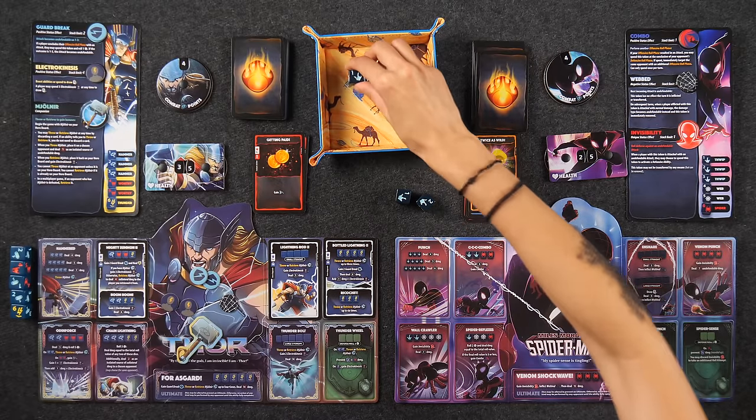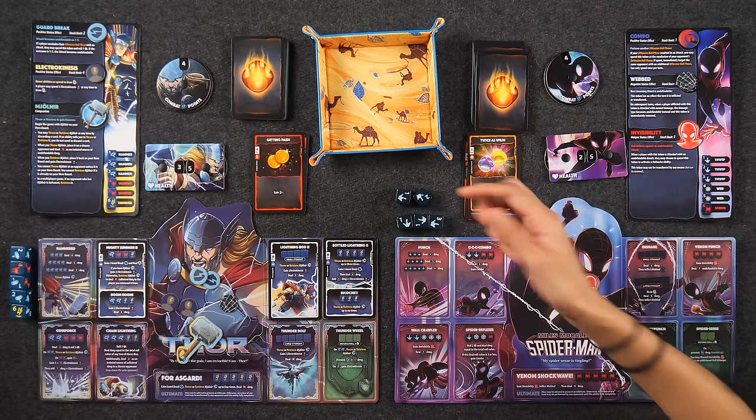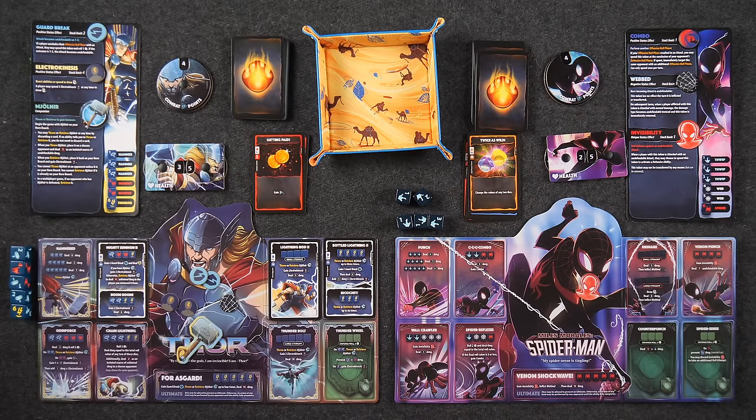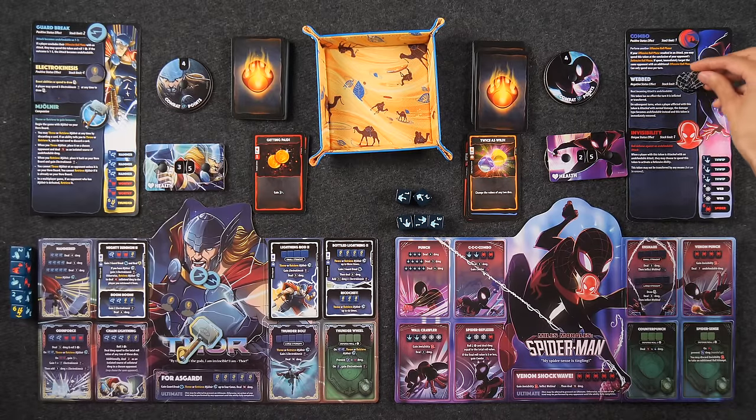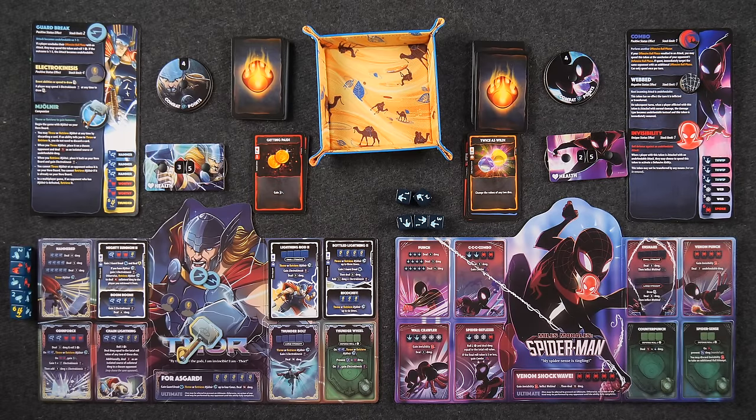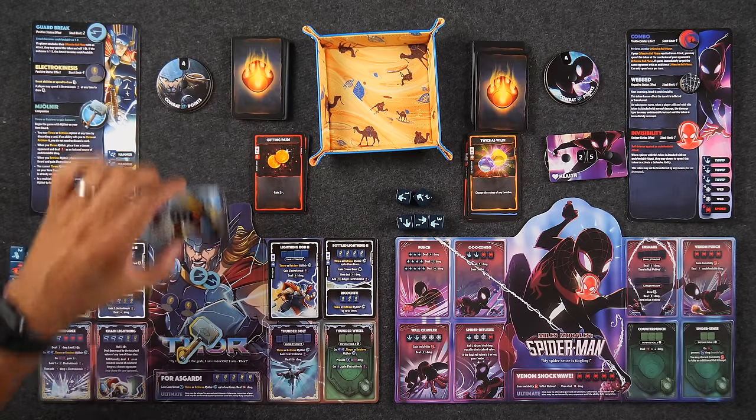There's Punch — six damage. Let's do six, and since you have webbed we're going to discard it now and this will be undefendable. Undefendable means I just take the damage — I'll take the six. Now I'm at 29.